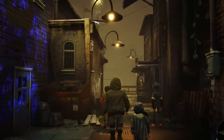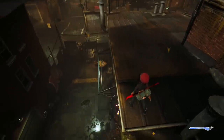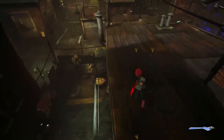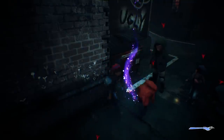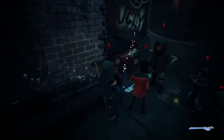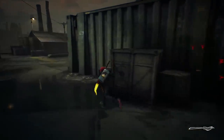Despite Denska being abandoned, Ash isn't the only one roaming its streets. Throughout the majority of the game, a group of bullies keeps on your tail, but despite their constant presence, they never feel like a threat since they're so easy to avoid. The penalty for being caught is very minor as well — you're simply thrown into a dumpster and forced to retrieve your brush. The other kids just feel like a minor nuisance rather than something to watch out for.